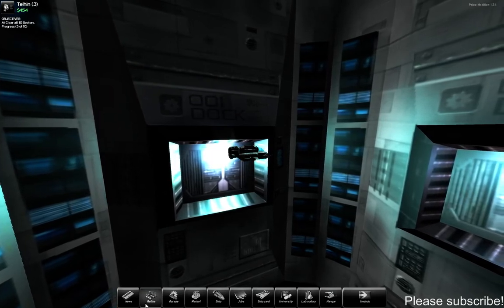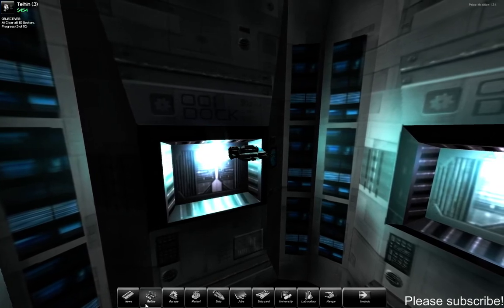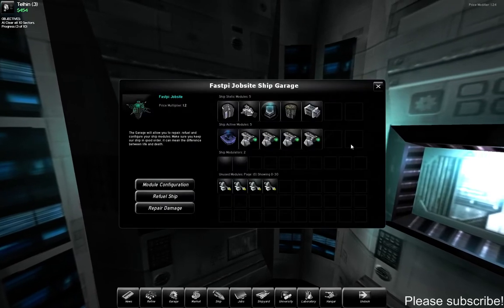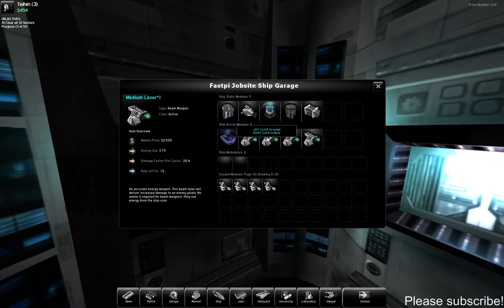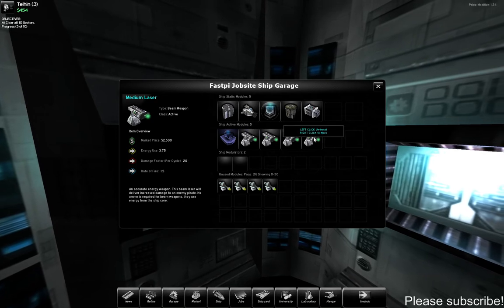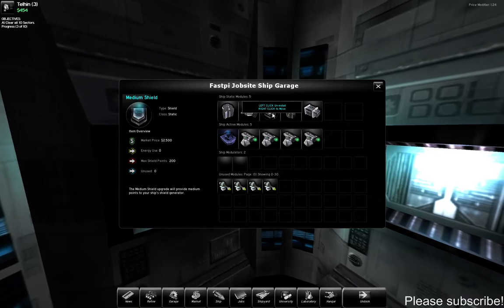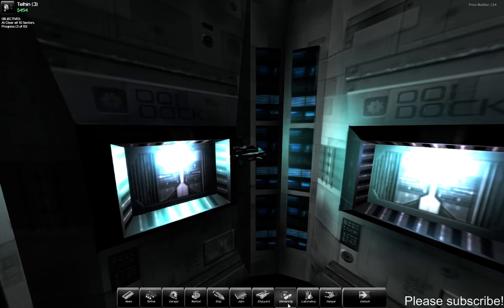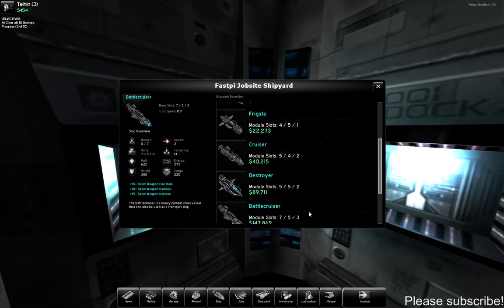Here we are again playing Astrox Hostile Space Excavation. Last time I said I was going to upgrade my ship before fighting more pirates, and I've done that. My ship now has four medium lasers — a couple upgraded using a recipe I found from an NPC, so they have a bit more damage — two regular medium lasers, a shield booster, and my shields are still on. I'm also in a much bigger ship, the corvette now.